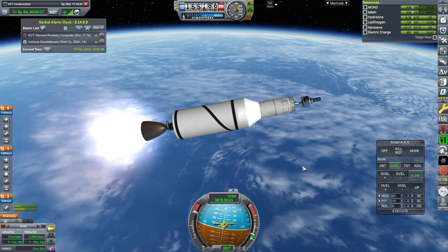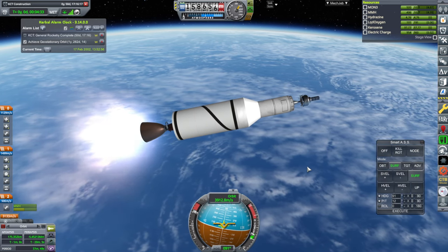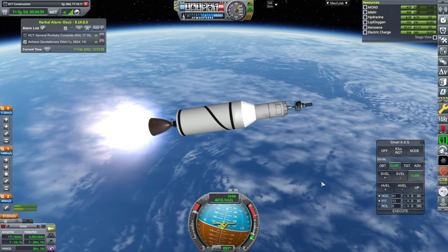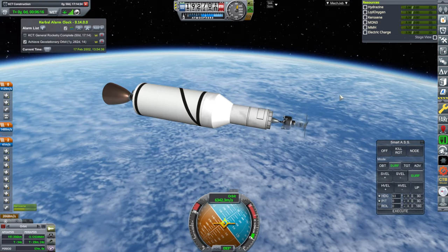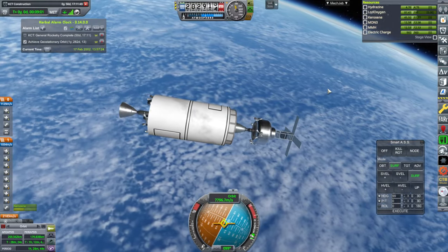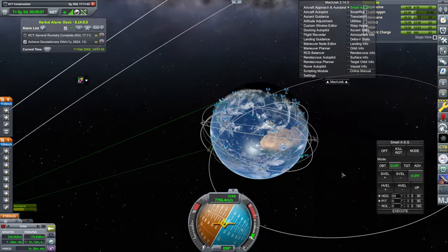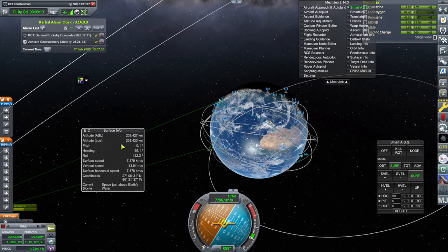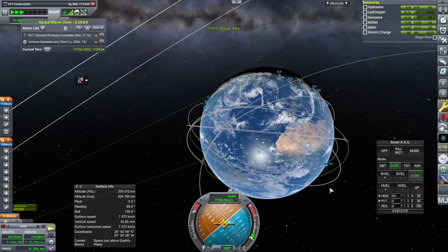I'm not getting paid that much for the missions because I set the difficulty too hard, so I have to watch my budget. Staging, fairings, and ignition. That's orbit. Now we need to get to the equator and then boost up. We have a tracking station limitation — we can't plot our maneuvers, but at least I should be able to see my coordinates. I'm going to wait until we're over the equator and then boost up.